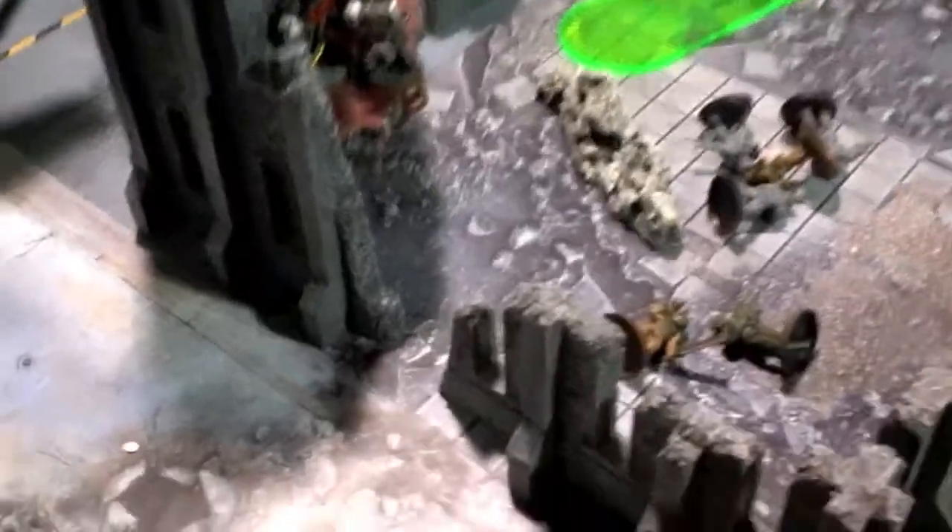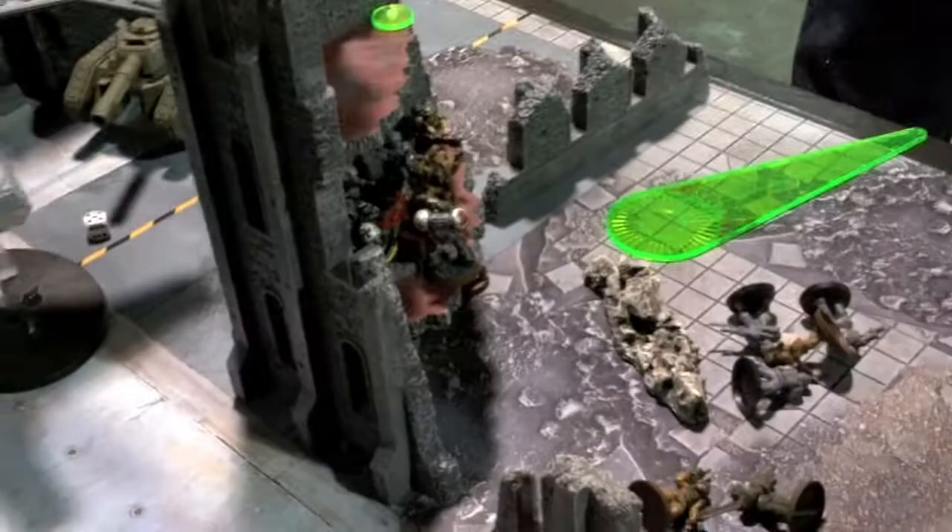Turn 6 — they kind of moved up, failed to bring down the Valkyrie but brought down the Storm Raven. In this combat my Terminator Chaplain and Terminators charged in but both got mauled by Power Fists from the Sergeant and Lord Commissar. They tried to run up to contest but failed, then consolidated enough to get back on the objective floor. We roll to see if it goes to turn 7 — it does not. Now we count up points.